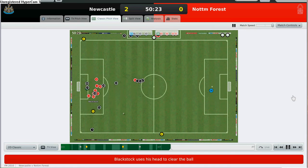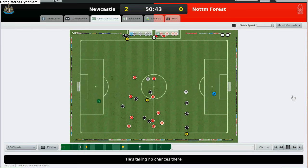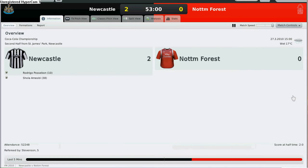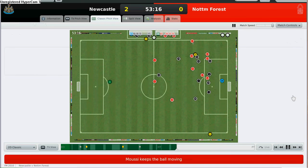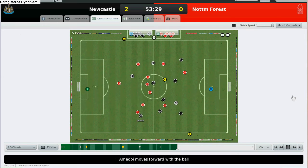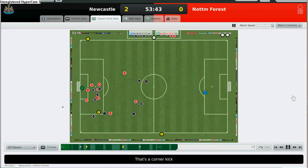Joey Button crosses the ball in and it's cleared away by Blackstock. Danny Simpson does well — we push the ball out. Wayne touches the ball away and right now Shola Ameobi is leading the attack, but it seems like he can't quite dribble through the defenders.